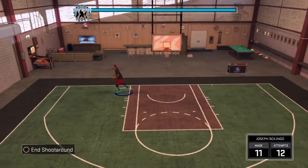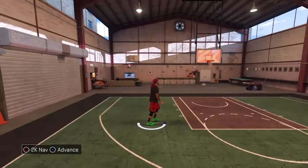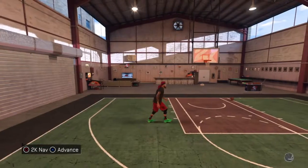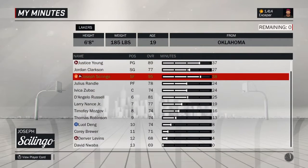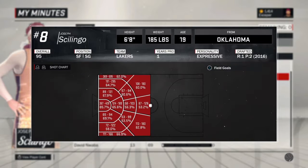Now, in order to get these hotspots back if you had them and lost them, what you're going to want to do is go over here to options, go on rookie, 12 minute quarters, and then basically you're going to want to go to each spot — which I'll show you what those spots are — and shoot 5 to 10 shots, trying to make at least 50% of them. Now a lot of people go to the shot chart right here and think, oh they're all red, those are my hotspots — do not use this as an indication for which ones are your hotspots.